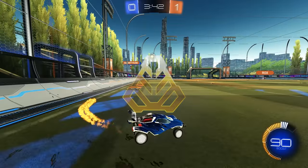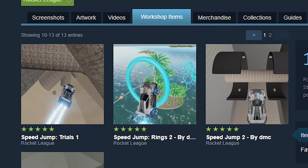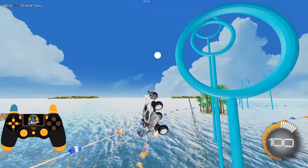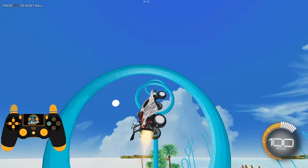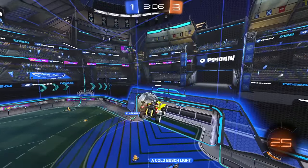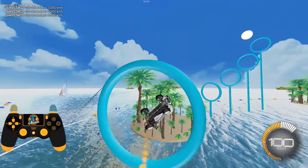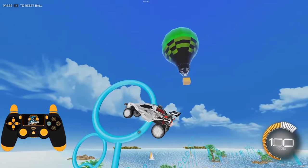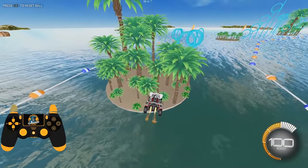Moving on to gold, we can get into some more proper workshop maps and hit the first rings map on the list: Speed Jump Rings 2 by DMC. There aren't that many maps I can confidently recommend to a gold player, but Rings 2 is probably the best starter map if you're looking to begin training your aerial car control with rings. It's the most forgiving rings map — the rings are fairly easy to go through, there aren't too many sharp turns, and overall the map is pretty brief. That's why Speed Jump Rings 2 is best for the gold ranks.